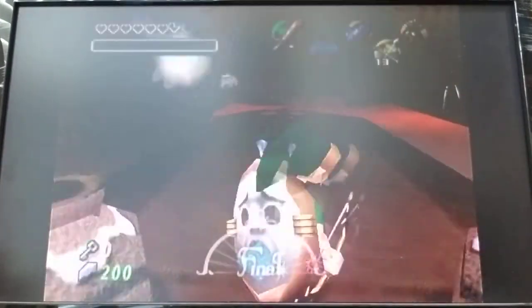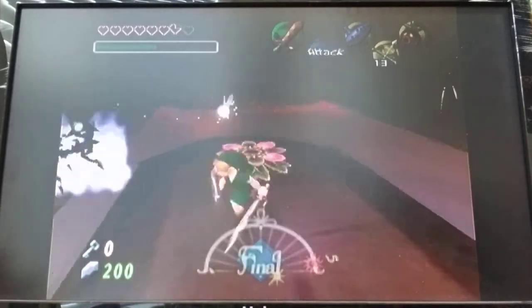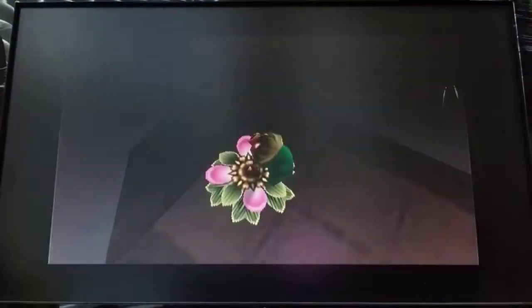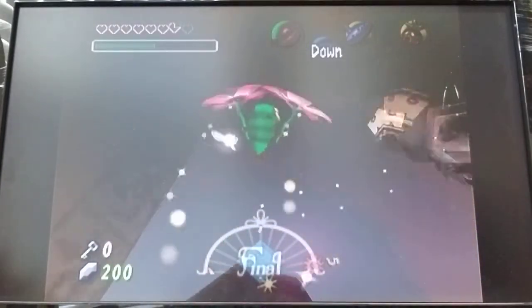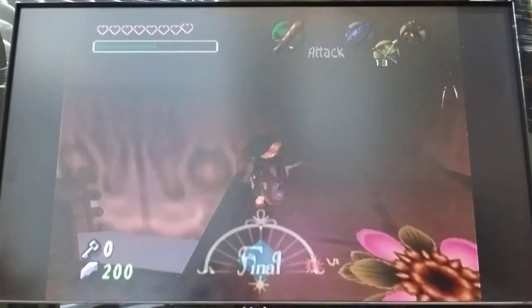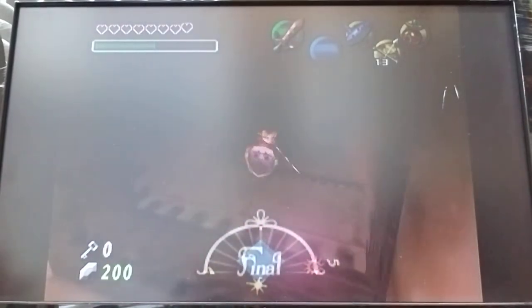We made a lot of progress last episode surprisingly. Nick was trying to help me figure out how to make everything flip upside down, but he couldn't figure it out either and I thought we were stuck. But I figured it out myself. So we fought mini bosses, found stray fairies — did all that. Made it through most of this whole temple.